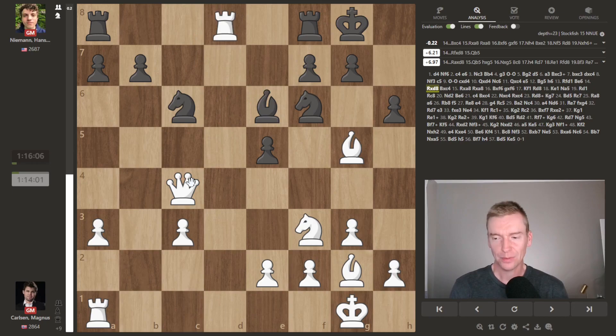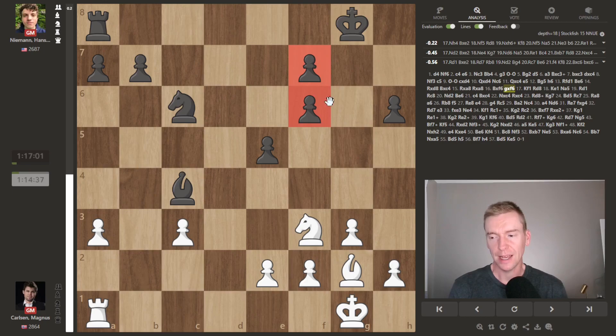Top move. Bishop takes queen, rook takes rook, rook takes back, bishop takes f6 — giving up the bishop pair to damage black's pawns. g takes f. Now let's take count: the pawns are exactly equal, six versus six. Bishop and knight each, and a rook each. So we're in equal territory.